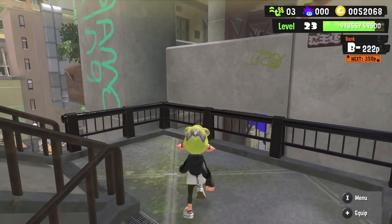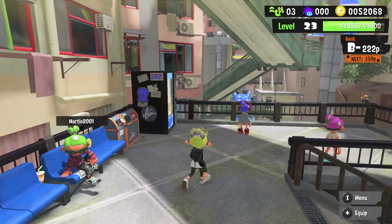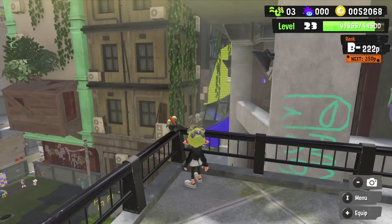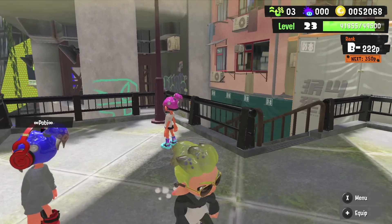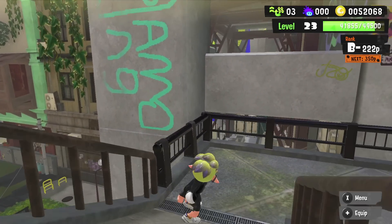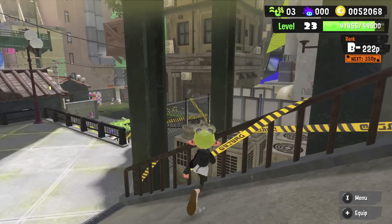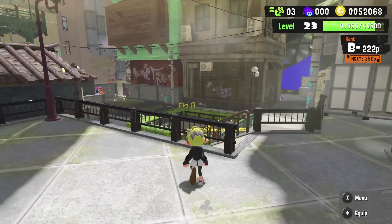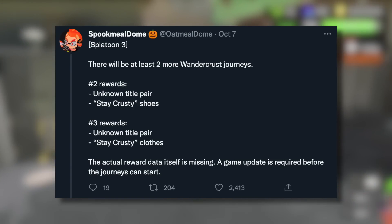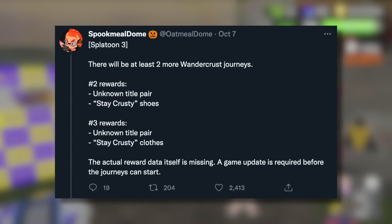But it's not all Amiibo updates. There is some new gear that has been datamined that you'll be able to get without scanning in a single Amiibo. Oatmeal Dome, a prominent Splatoon dataminer, has confirmed that there will be more Wandercross journeys, and with them we will get even more gear from Krusty Sean. Wandercross is basically a mini-game in the SplatNet app that currently lets you get an exclusive piece of gear. Oatmeal Dome confirmed you'll be able to get the Stay Krusty shoes and Stay Krusty clothes from the second and third Wandercross journeys.